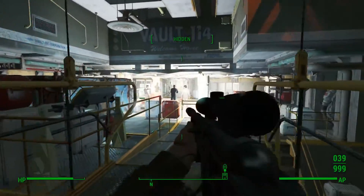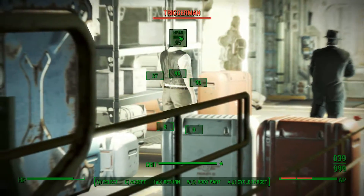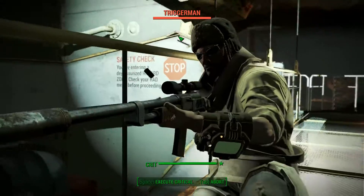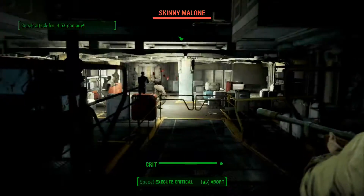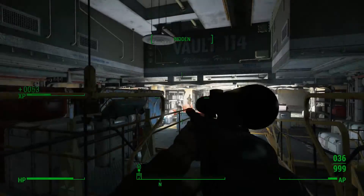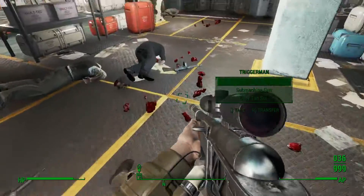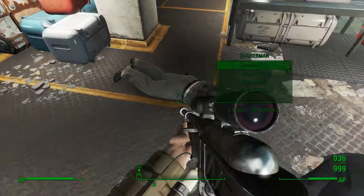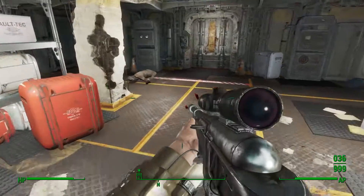I'm just going to VATS these guys to get this over with really quickly. That perk from McGreedy is insane — VATS makes this kind of an easy mode. Idiot Savant triggered there, that's not bad XP actually. Let me just take the ammo from these guys.